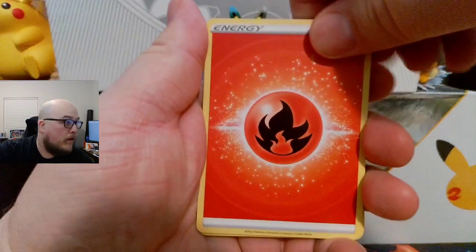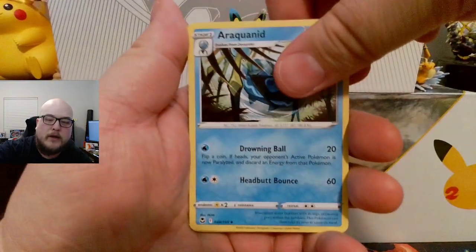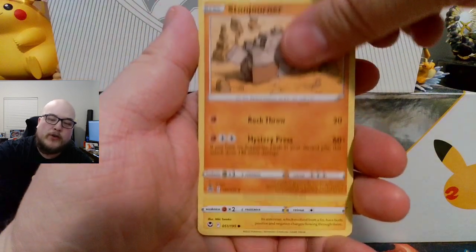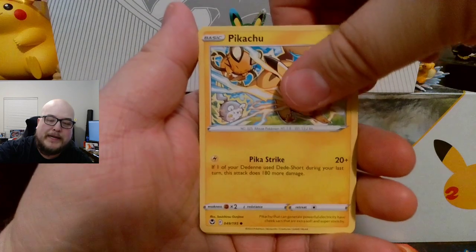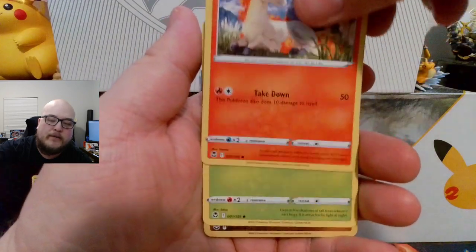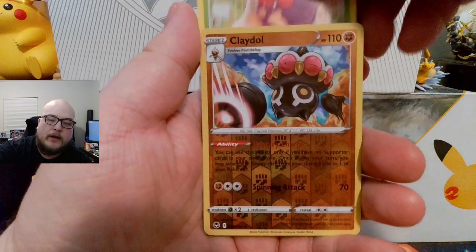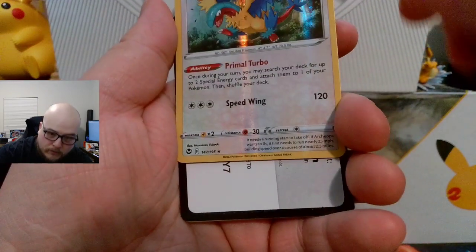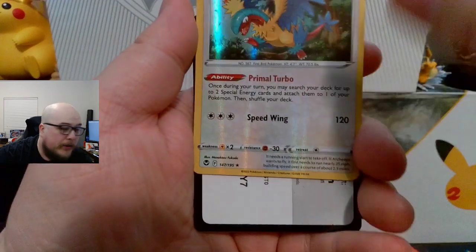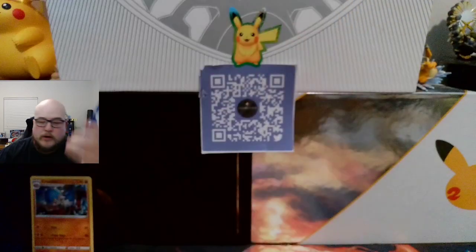Energy, Unidentified Fossil, Arachnoid, Stonejourner, Chinchow, Ferro Seed, Pikachu, Ponyta, Venonet, Claydol Reverse, and an Archchops Holographic. It kind of bled in a little bit — that's cool. Here's the co-card for that.